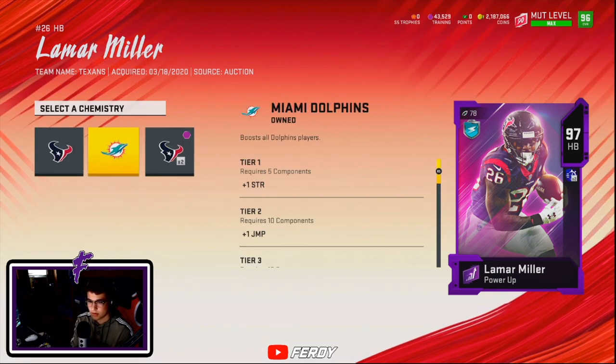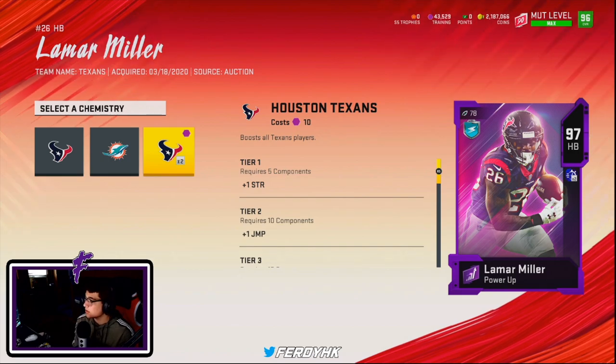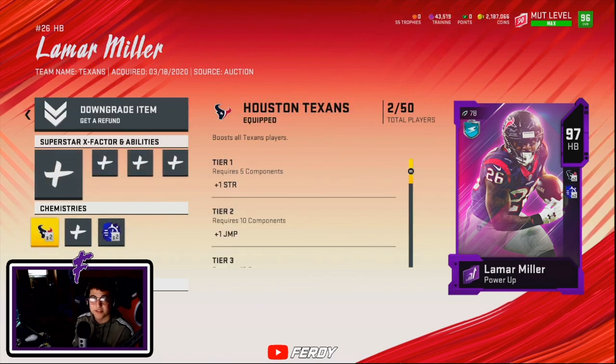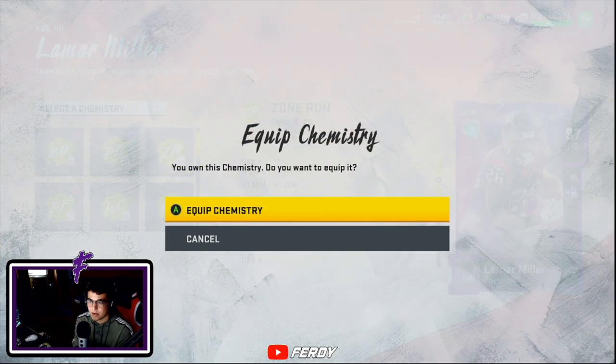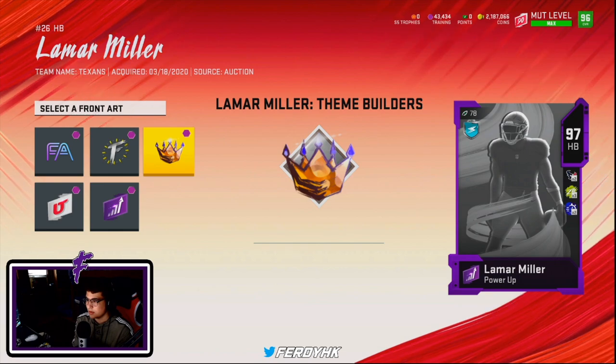Oh wait, we can't put it on him. I was wrong — that's tough. It's only for the masters. Unfortunately, you can only put all the chemistries on the masters. So if you're playing and I'm adding a running back, yeah, it only works for the masters.